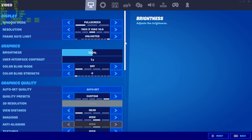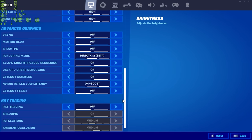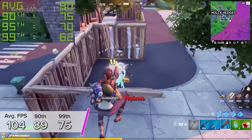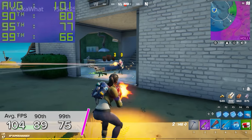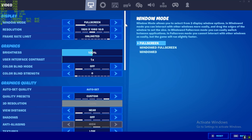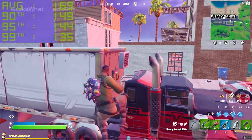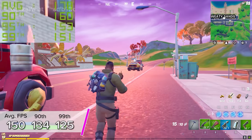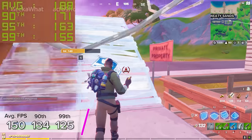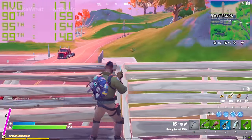Finally, the last game today is Fortnite. We tested at both 1080p high and then 1080p competitive settings — basically low but with render distance set to high. At high settings we saw 104, 89 and 75 FPS for the average, 90th and 99th percentile. With 1080p competitive settings, we got a really nice 150, 134 and 125 FPS — a very competitive frame rate making Fortnite a great gaming experience on this system.